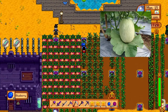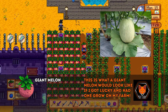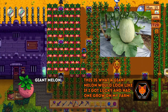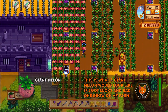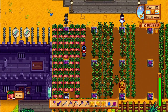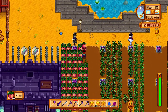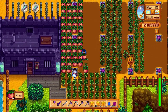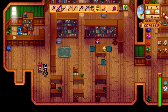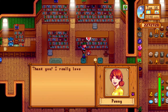Next up is the melon, which is one of the crops capable of growing into a giant variation of itself. The giant variation can be left as a decoration or harvested for a bonus quantity of the crop. The way you get them is by planting melons in a rectangular field that is at least three by three in area, but can be larger. Melons have an average value, and I would say the best use of them is to give them to Penny, as they are one of her favorite gifts.